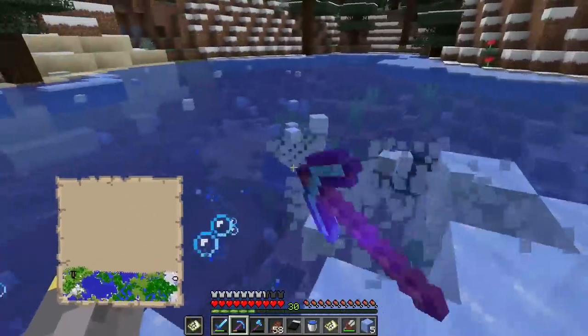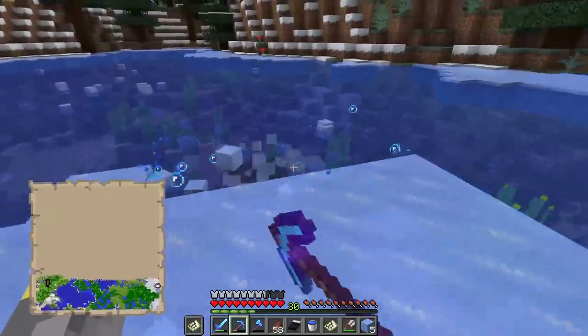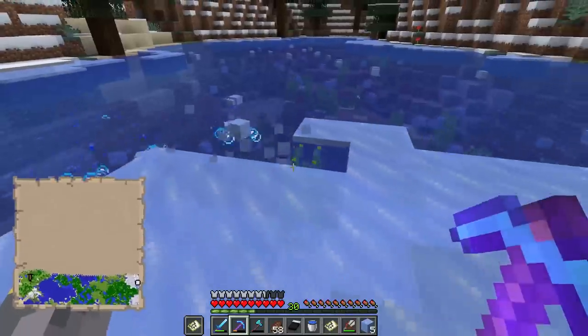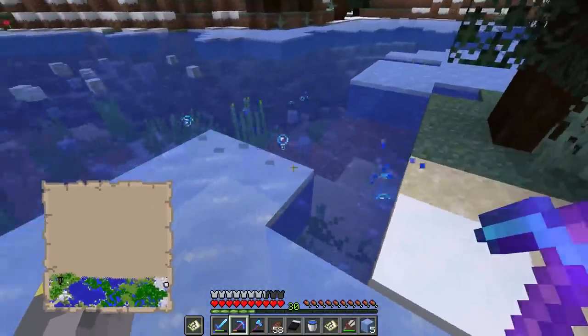We'll definitely need to find a frozen ocean soon because ice is used in a lot of different things. Today I'm going to start off by getting ice, then we'll meet back up at our base and build an auto sorter for the wool farm that we just set up last episode.